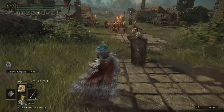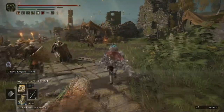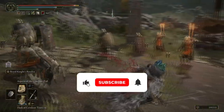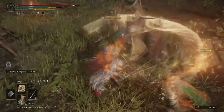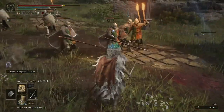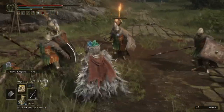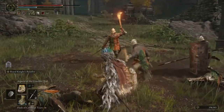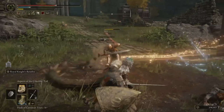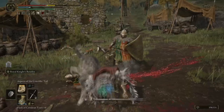I've got a new favourite incantation and this thing is cool. It's called the Aspects of the Crucible Tail and this thing is mental. I don't care what any of you call me in the comment section for this one, but this is probably one of my favourites and one you're going to see in a lot of future videos. Mainly because once the animation has started, you cannot disrupt the attack whatsoever. Not only that, but if you are surrounded, this thing is extremely good — it just wipes out anything it comes into contact with, which is pretty crazy.